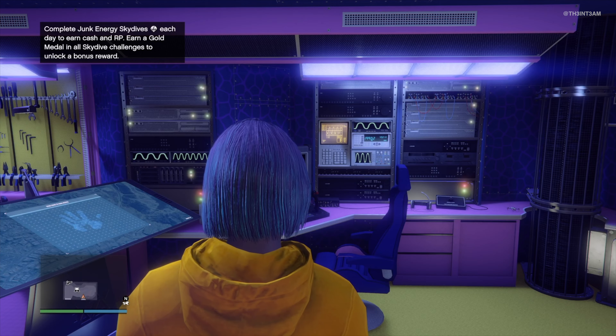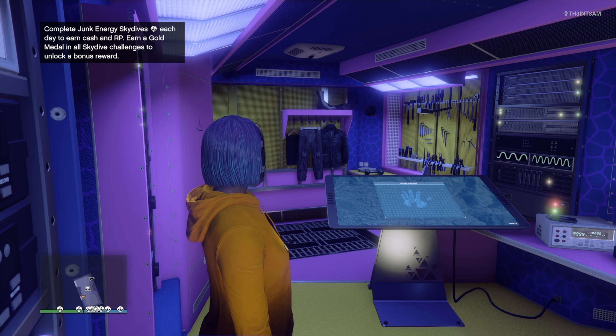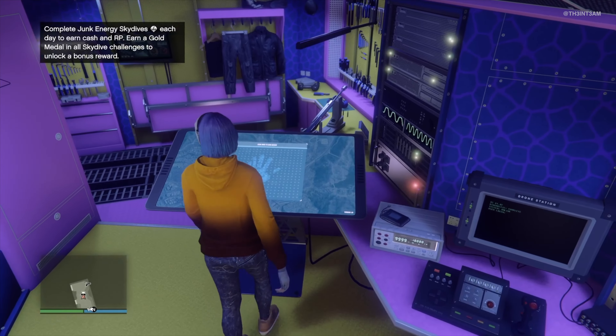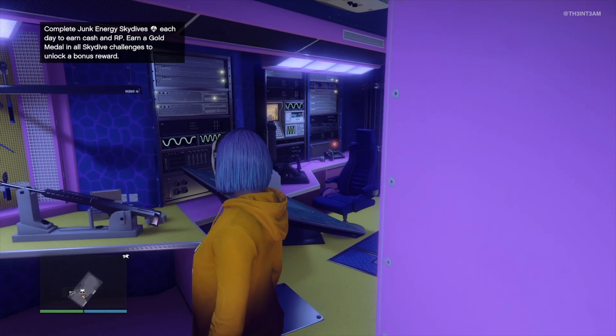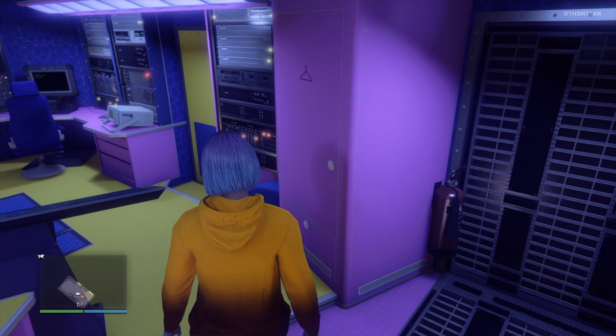The Terabyte is a very handy vehicle — this is probably our most used command center. It houses a weapons workshop for the Mach 2 weapons, as well as a vehicle workshop for the Oppressor Mach 2. You can also store your Oppressor and the Terabyte itself. The Terabyte can also be upgraded with a command turret and drone stations, and purchasing one gives you access to client jobs. So it's really handy.